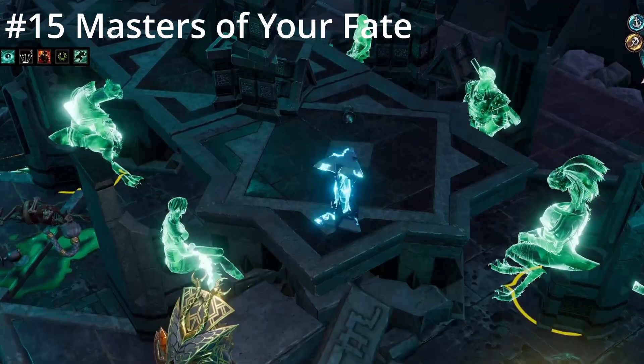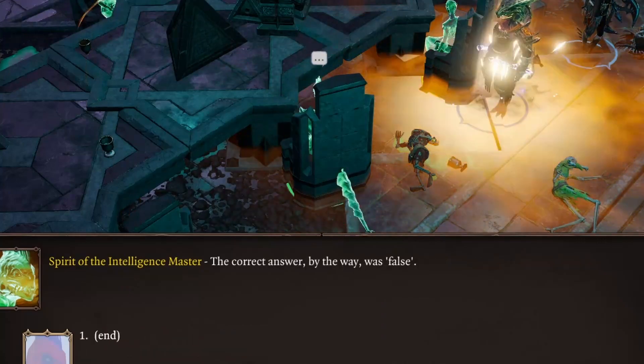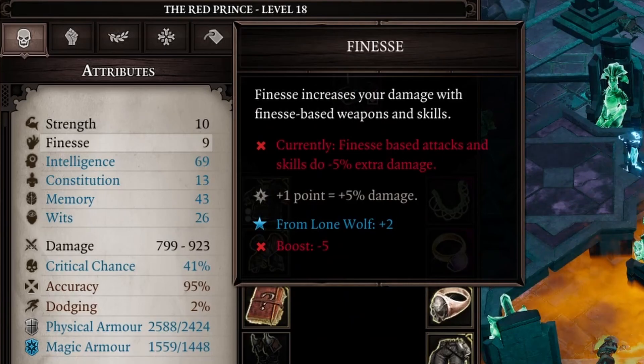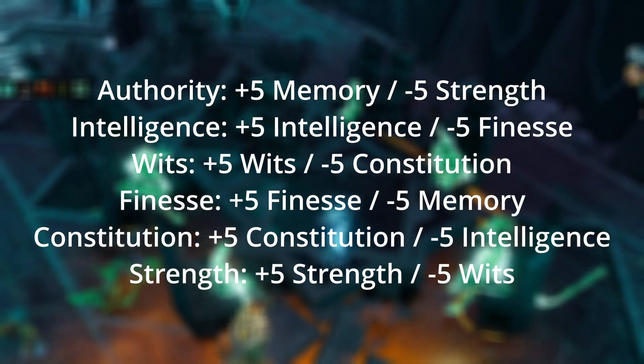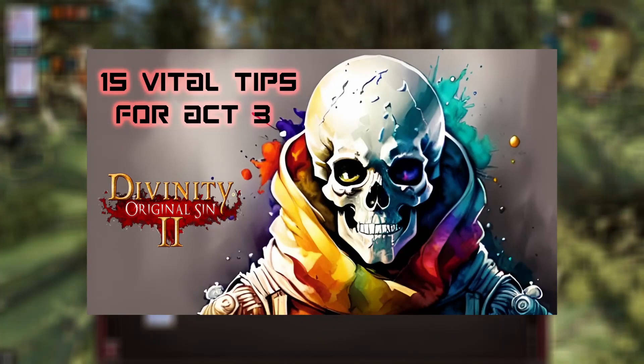Finally, on the step to Godhood. There are several Masters at the table in the main hall that can be seen with Spirit Vision. Each Master provides a bonus of 5 in their respective stat, but also decreases another attribute by 5 at the same time. Each Master can only teach one God-Woken, so choose wisely. That's it for the 15 tips in Act 3 — I hope you found them useful, and if you did, please consider leaving a like and subscribing.